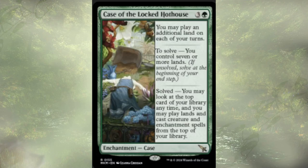Case of the Locked Hothouse — for four mana, we have a case which we can solve. Immediately, we get to play an extra land on each of our turns, which is really relevant in a lands-matter deck where we're trying to get a bunch of lands in the graveyard. Once we have seven or more lands, we solve this case, which allows us to look at the top card of our library at any time and play lands and cast creatures as well as enchantments off the top. We only have four enchantments total in the deck, but I think we can solve this case real quick.